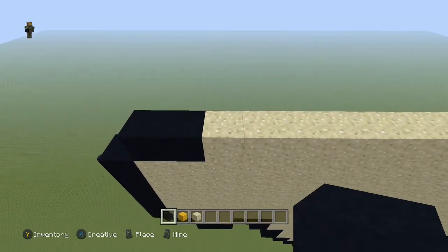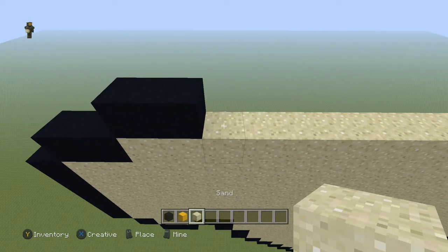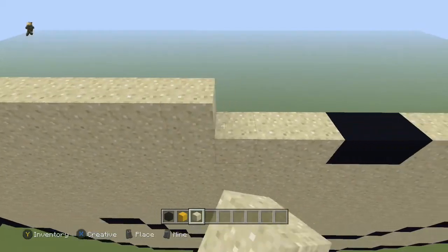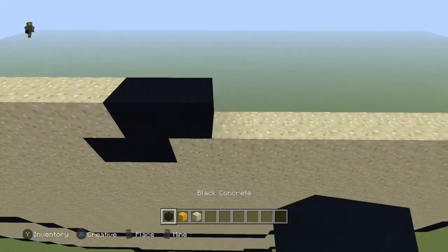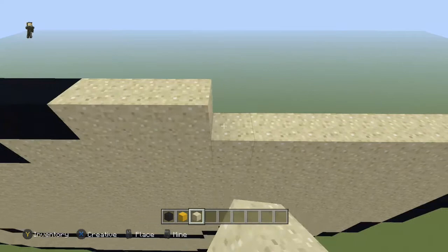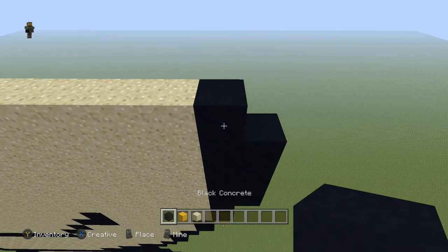We're getting pretty close to the end. Next row, come to the first sand block and do two black, then take the sand all the way across until you get to this first black block. Then do three black, take the sand all the way over so it meets up with the sand block below, and place one more black.